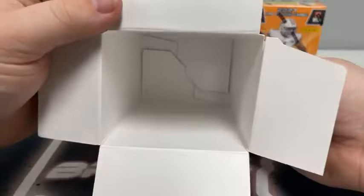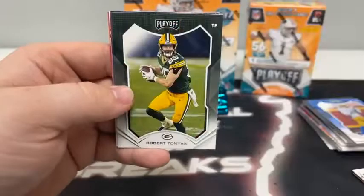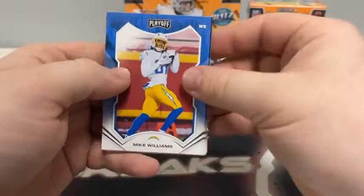Here are our next seven packs — the empty second blaster. Pack number one starts with Lamar Jackson, Tyreek Hill, Jarvis Landry, Robert Tonyan, Tyler Lockett, AJ Terrell, a rookie card of Nasirildeen again for the Jets, a kickoff of Luke Kuechly, and a Kid Reporter. So that's still pretty thin.